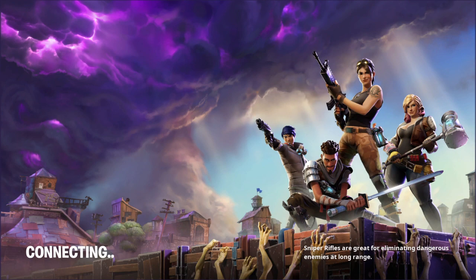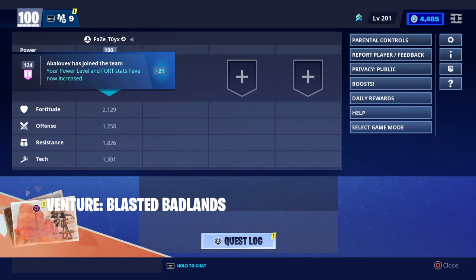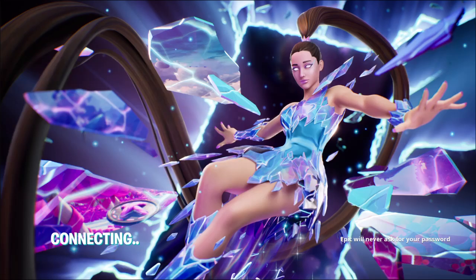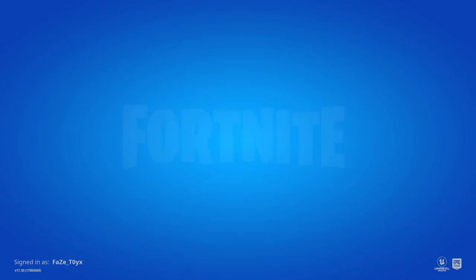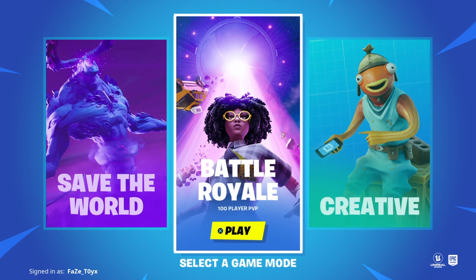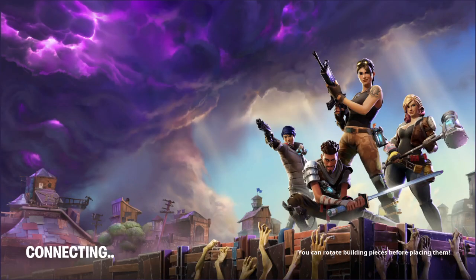Once you're back here, you should be automatically joined to your friend's party. If not, click Leave Party first, then Select Game Mode. From there, do left and right while spamming circle until you get kicked to the Fortnite starter screen. Click X once, go to Save the World, and click X again — don't spam, just click it once.